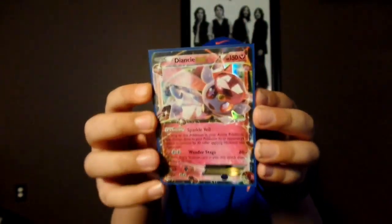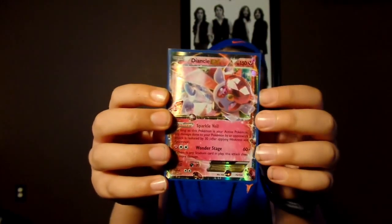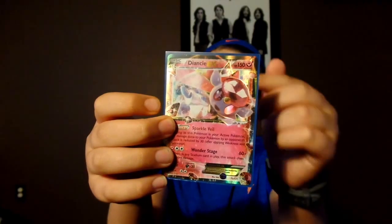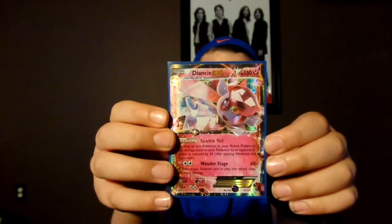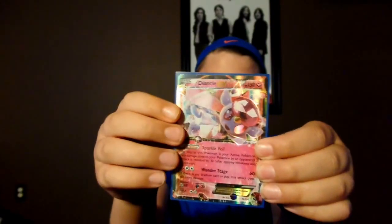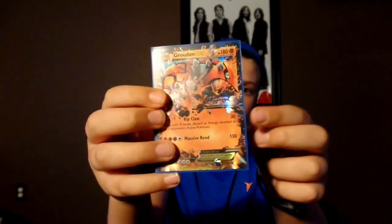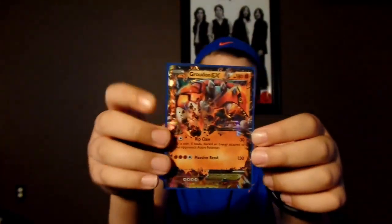Next we have Diancie EX, which I pulled from an Elite Trainer Box from Fates Collide. It's actually pretty powerful with the Sparkling Veil ability, which decreases damage from your opponent's Pokemon's attacks by 30 — which makes up for its slim 150 HP. Next we have a Groudon EX. I have a couple of these, and this is actually one of the cards I traded as a duplicate at the Ocean City store.